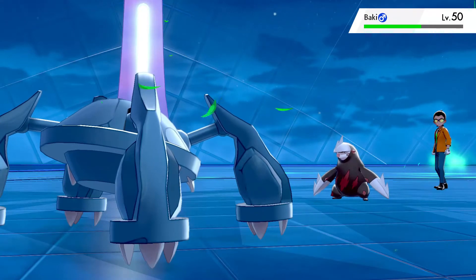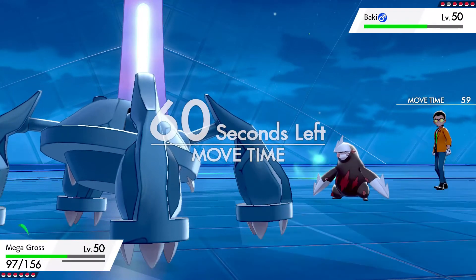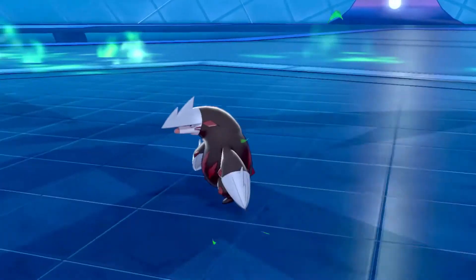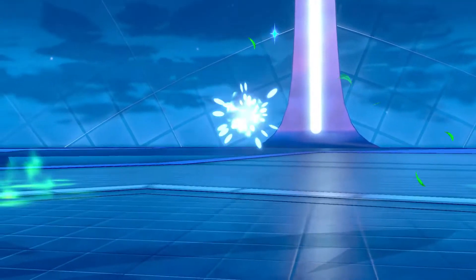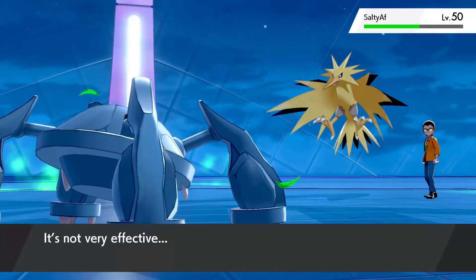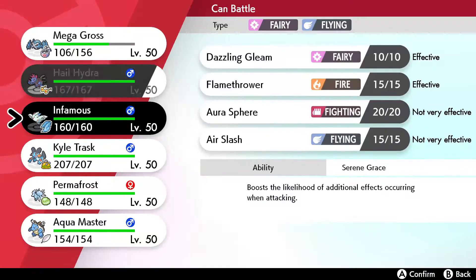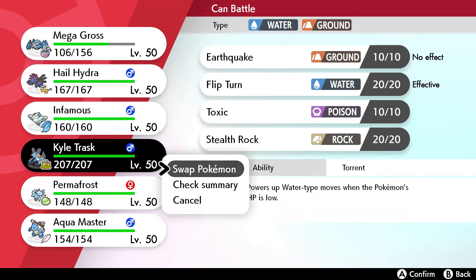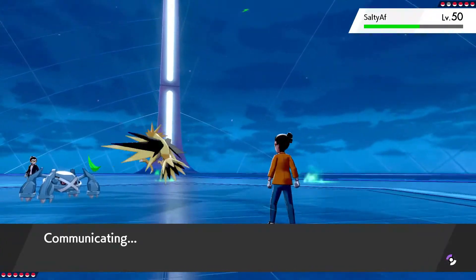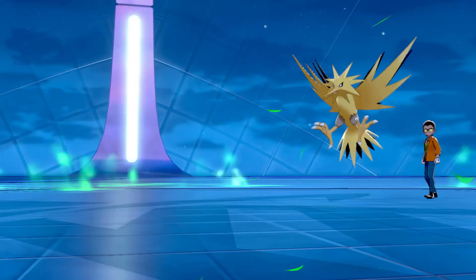Now there's only one thing that can stop my Blastoise from sweeping, and that is the Rillaboom. They go out into Jet Life. I could also go Metagross — I think I'll go Metagross because I'd rather keep Togekiss at much more HP. Are they going to predict the Togekiss and go into Baki? They are Mold Breaker, but Grassy Terrain is up — I can live any hit you're going for. I'm just going to go for the Meteor Mash.